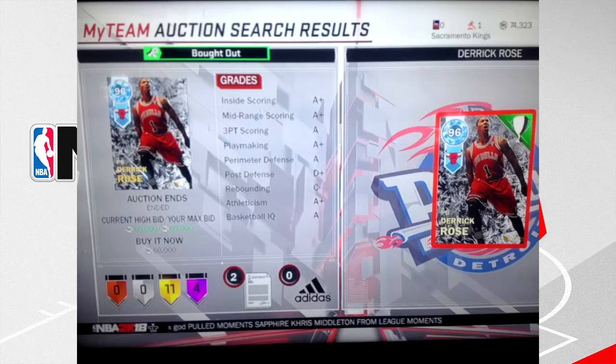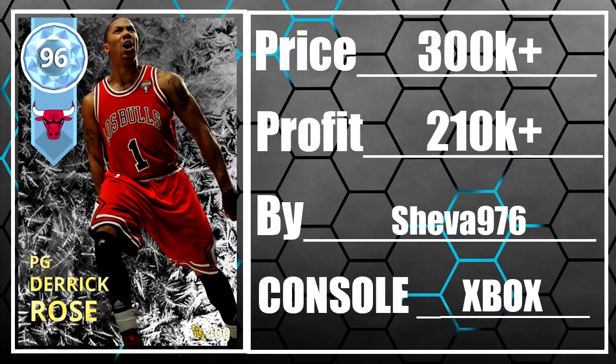At number 2 we got ourselves another diamond D Rose, but this time for 60,000 MT, and again it's on the Xbox. I might just have to go on the Xbox by now because everybody seems to be getting diamond Kobe, diamond D Rose, diamond everything for a buy now. Even on the Xbox there's a diamond we haven't even seen on the PS4, so the Xbox right now is a really good place to make MT. Shout out to this guy for getting diamond D Rose for 60,000 MT — hopefully you're making a lot of MT on the Xbox.